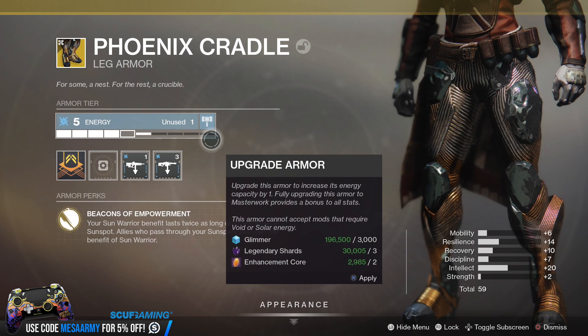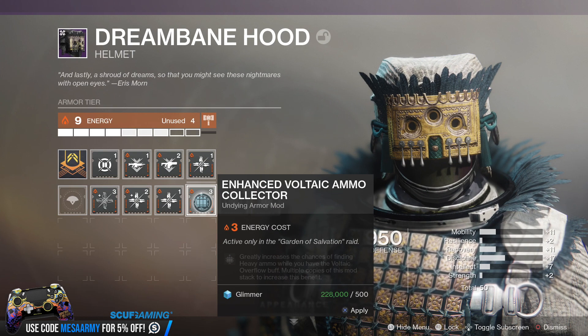Next, we have an exotic set of boots for the Titan called Phoenix Cradle. This is for your Sunbreaker, and the main perk is called Beacons of Empowerment. From what we can read, your Sun Warrior benefit will last twice as long — I think that means when you stand in your sunspot. Then allies who pass through your sunspot will also benefit from Sun Warrior. We also get a look at a raid mod called Enhanced Voltaic Ammo Collector, which is active only in the Garden of Salvation raid. It greatly increases the chances of finding heavy ammo while you have the Voltaic Overflow buff, and multiple copies stack to increase the benefit — so that looks like it'll be a key raid mechanic.